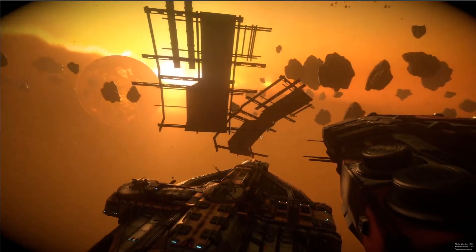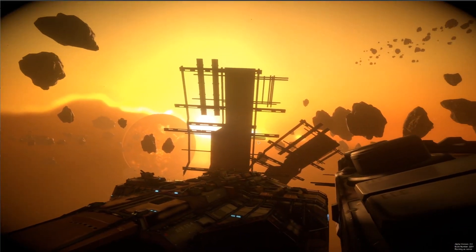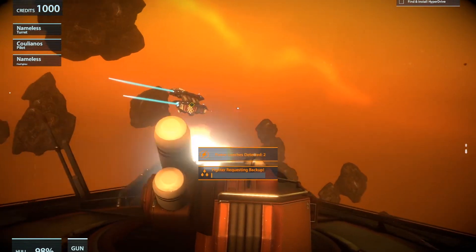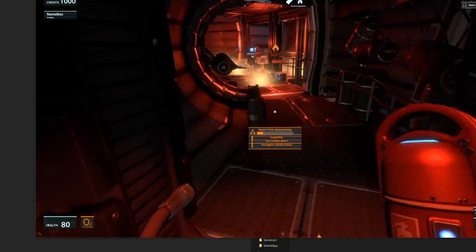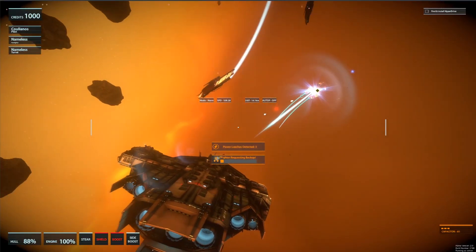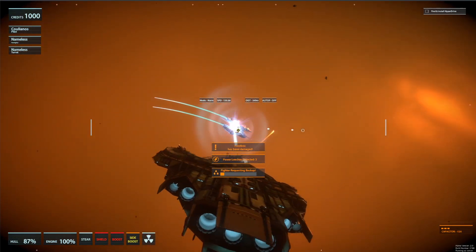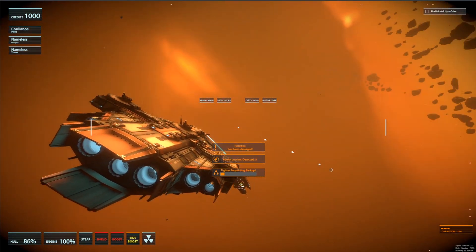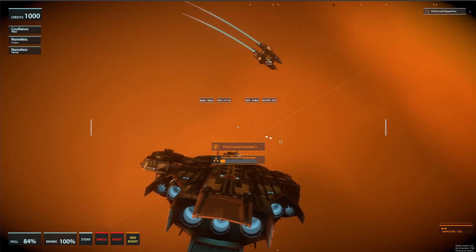You can either find the hyperdrive somewhere in the asteroid belt, or by trading components and other resources. Standing in the way are federal corvettes, fighters, radiation, and other disasters that can strike at any moment. This is all orchestrated by a director AI, constantly measuring your performance, and triggering events and challenges to keep you and your crew on your toes. Because of the director, every session will be different from the previous one.